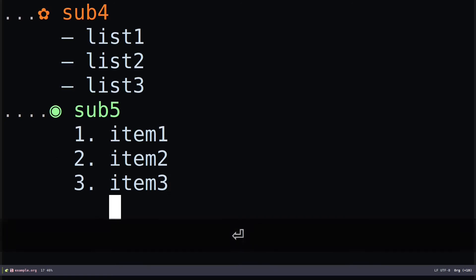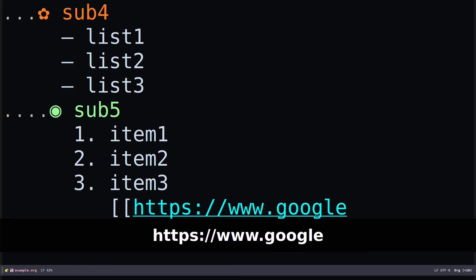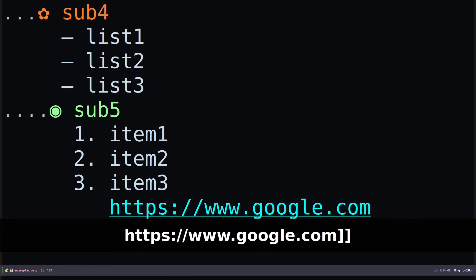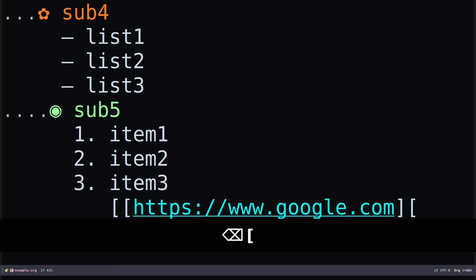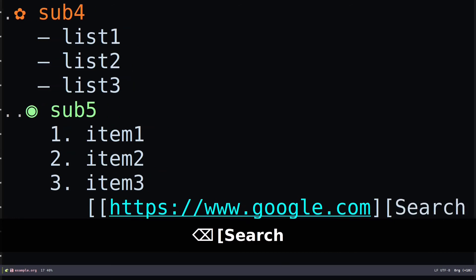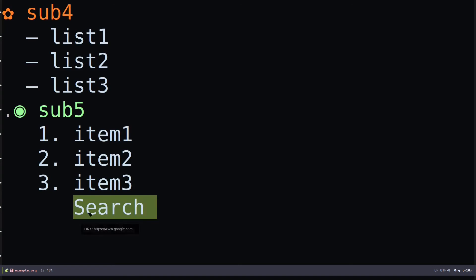If you want to put links, inside square brackets you specify the URL — for example 'https://www.google.com'. If you close that out, you can see it just shows 'link'. If you don't want the entire URL displayed, you can open another square bracket and type a description like 'search', then close that bracket and the outer one. You can see it reduced to just the description text, and if you hover your mouse over it you can see the full link.